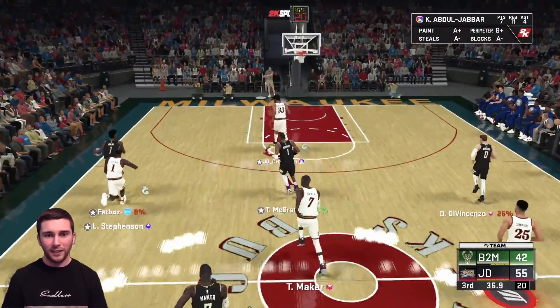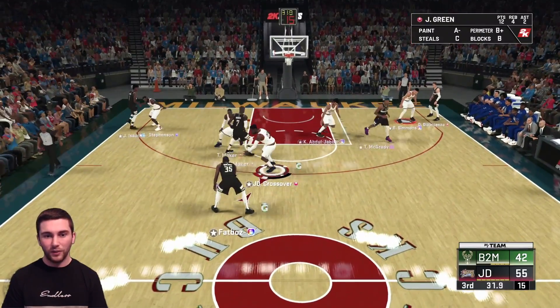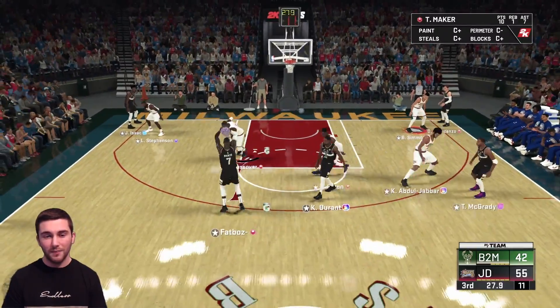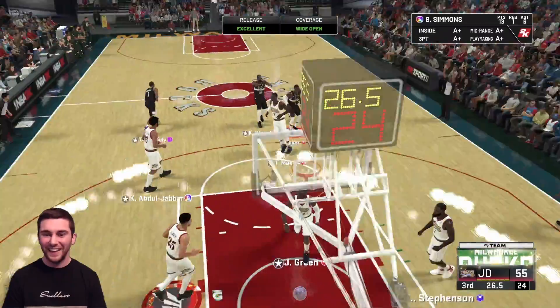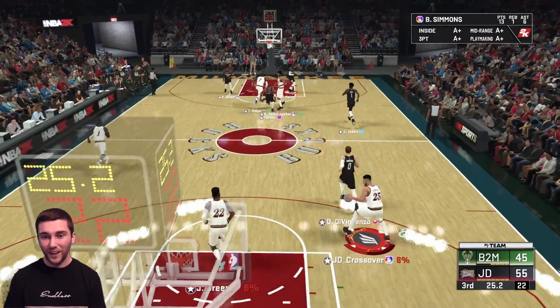My eyes hurt because of that pass. We should have got that steal but it doesn't matter, we're still in a really good position. Jeff Green is still on KD - fine. Thon Maker turnaround - and he gets a green light as we come towards the end of the third quarter. This is going through so quickly but we are doing really well.